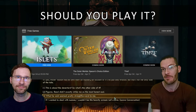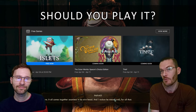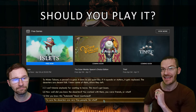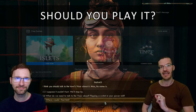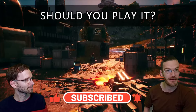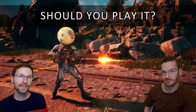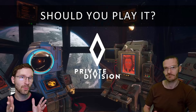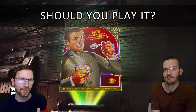But should you play it? First, you should know that the entire Spacer's Choice Edition is going to be free on the Epic Game Store for one week starting April 4th, 2024. That's what we do on this channel — we play and review every free weekly game from the Epic Game Store. We've been doing it for about five years now, so if you subscribe, you'll never have to be bored again.